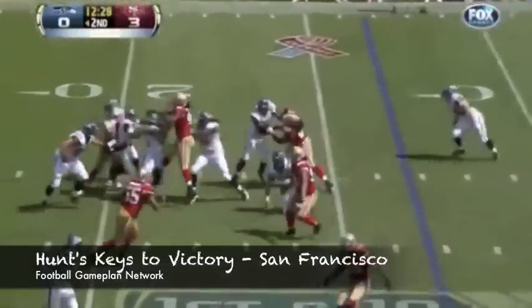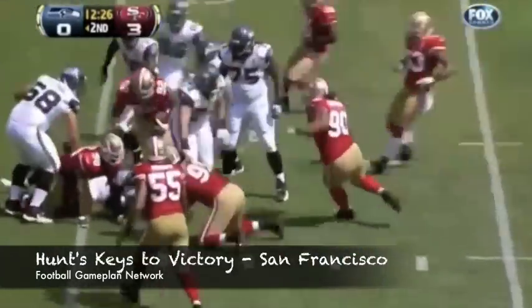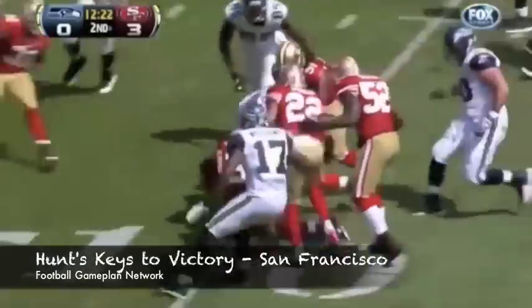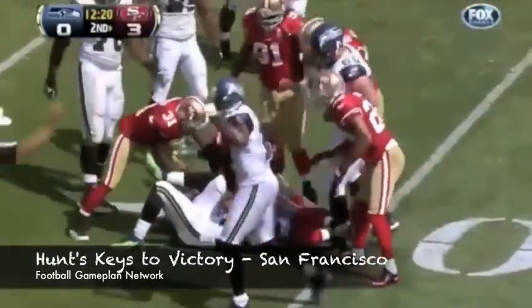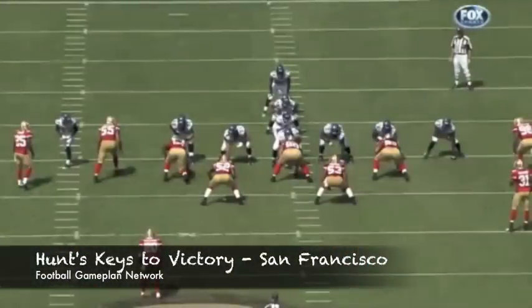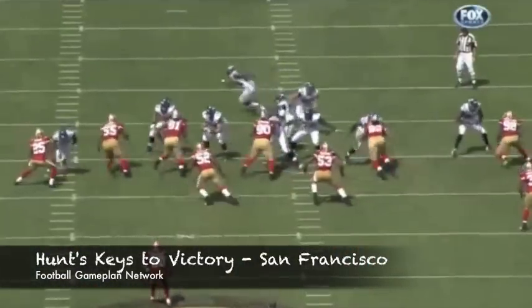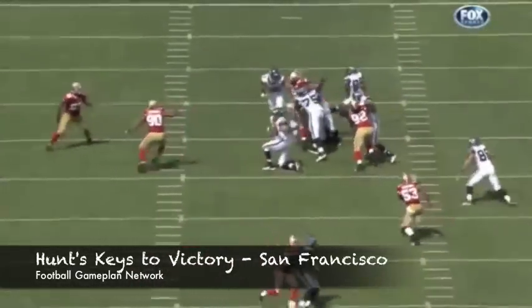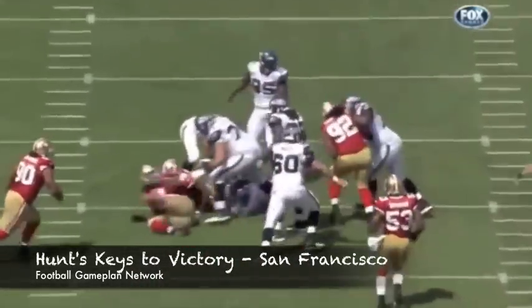Now the defensive game plan for the 49ers against New Orleans: interior pressure. Against Drew Brees, you cannot just fly up the field, because he does a great job of stepping up and finding targets down the field. Your games and stunts have to be important — you have to dominate the A-gap. You want to confuse Brian De La Puente, the center of the Saints, in picking up blitzes and recognizing where these guys are coming from.